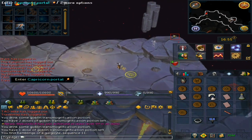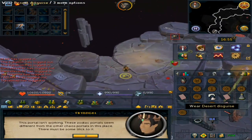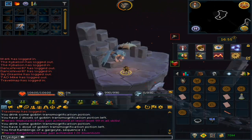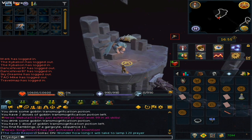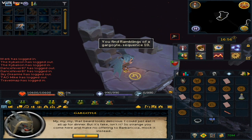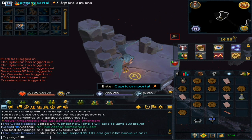Directly south is the Capricorn Portal. This is where the Fake Beard comes into play — wear it and then go through the portal. Inspect the Gargoyle there we go. Remember you can read the pages and then destroy them.